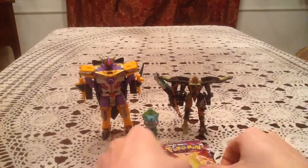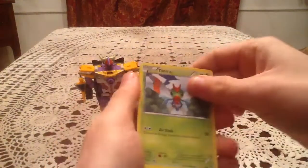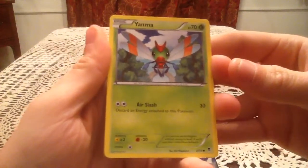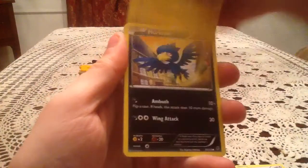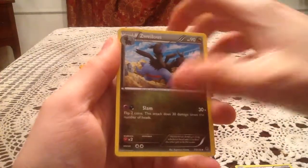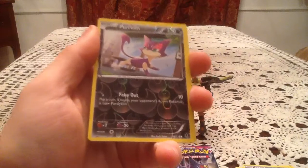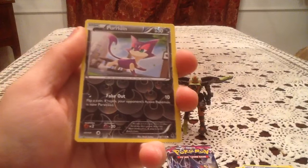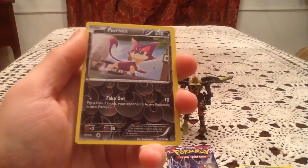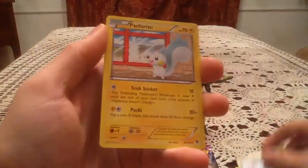I opened six other packs at the place and then bought these three as I was heading out the door. From those packs I only got one holo, which was kind of disappointing, and nothing new for my sets. Really hoping we can get something cool here to make up for those earlier packs. The second Phantom Forces pack has: Yanma, Spiritomb, Helioptile, Murkrow, Venonat, Trick Coin, Zweilous, Liepard. The reverse holo is a Purrloin, a common reverse — checking my list, it's a duplicate. The rare card is a Pachirisu, non-holo rare.